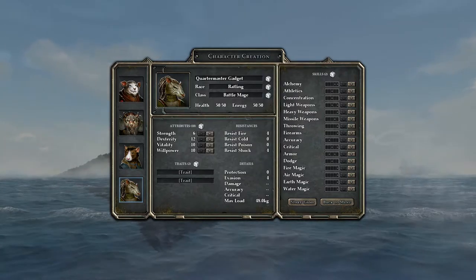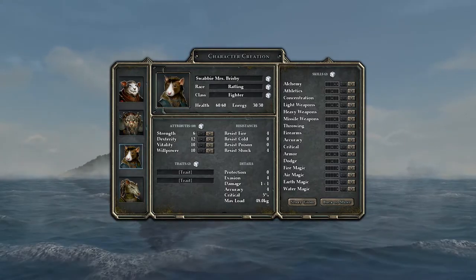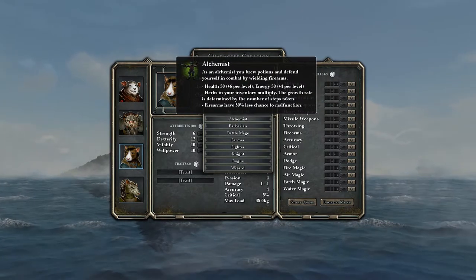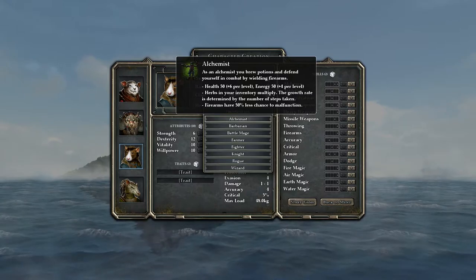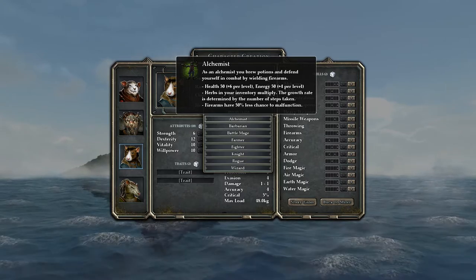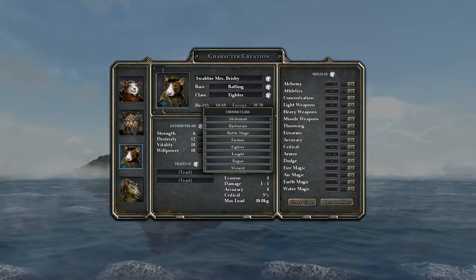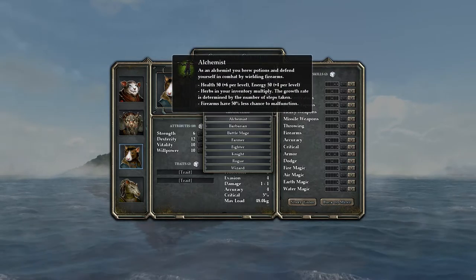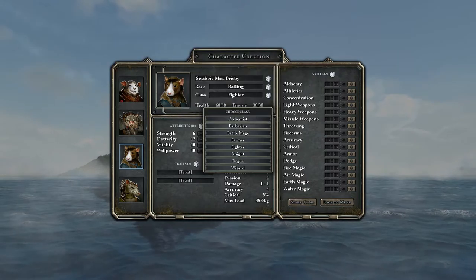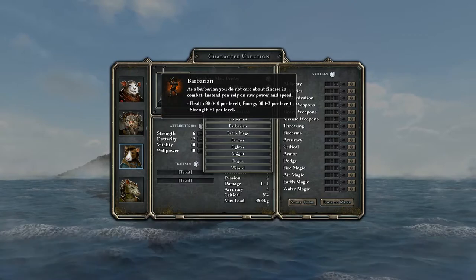I tried out firearms and they're okay but they jam up a lot, and their damage doesn't scale with anything except the firearm skill, which would waste the free stat points we're going to get. Every single one of these characters is going to take mutation for sure - the plan is to get as many free stat points as possible.